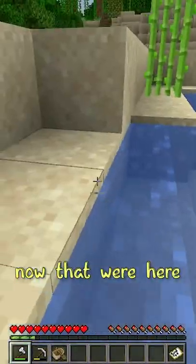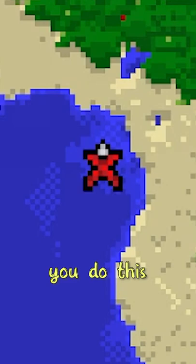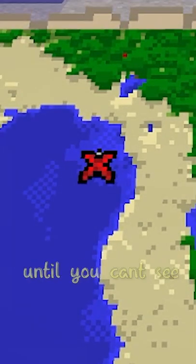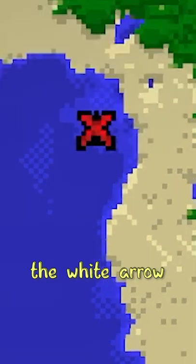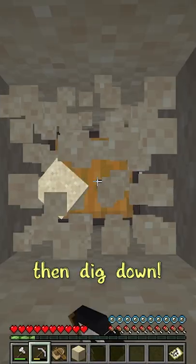Now that we're here, what to do to get the treasure first try every time: first, make sure you're facing north. Line yourself up with the red axe until you can't see any of the white arrow. Next, go back just enough so there's a sliver of white, then dig down.